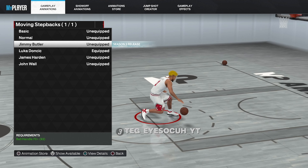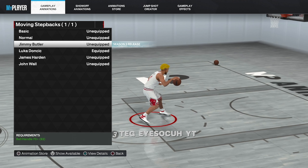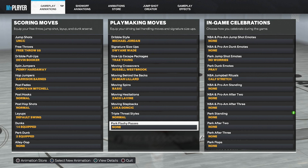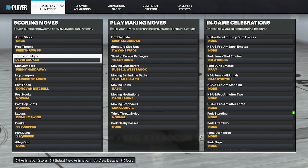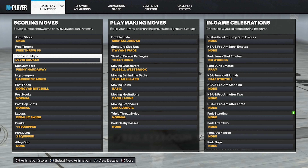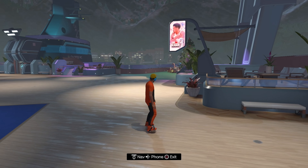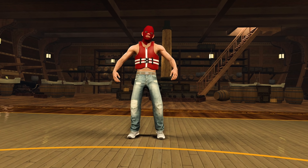If you're a standstill dribbler, you can obviously still use Luka, but Jimmy Butler's moving step back is nice — try it out. Those are the six sigs. Triple threat and flashy pass — nobody does that. And here's a little extra credit: dribble pull-up, that's your fade. Put on Devin Booker if you're six-five and above. They finally gave the bigger builds a good fade, because the guards have Steph Curry and Trae Young. Bigger builds, six-five and above, have Devin Booker now. Go crazy with these sigs — enjoy the live in-game commentary.